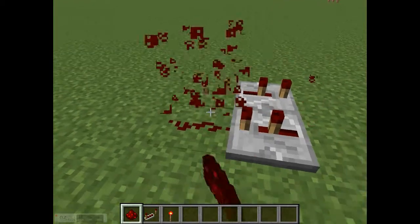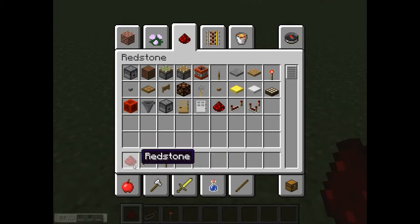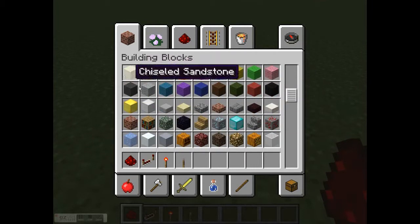That's how you make the first one - most people know about this. For the second one, you're going to need redstone, a redstone repeater, a redstone torch, a lever, and any block of your choice. I'm just going to use stone.